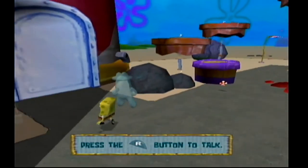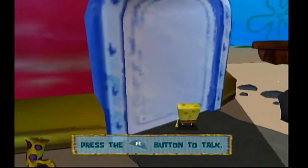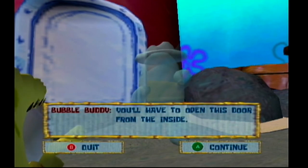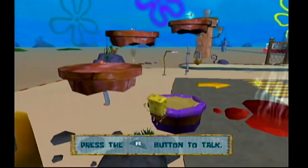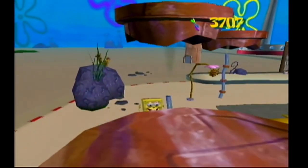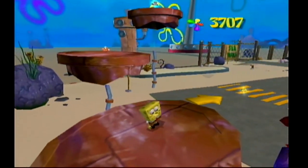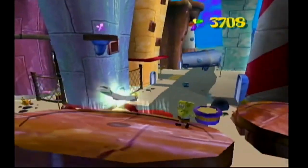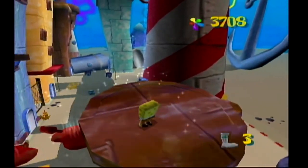This door is locked from the inside. Who would do such a thing? Who would dare lock their own doors? You'll have to open this door from the inside. Alright, thanks Bubble Buddy. So whatever, get on these trampolines. They slide! Great. Well, whatever, there's a sock right there.